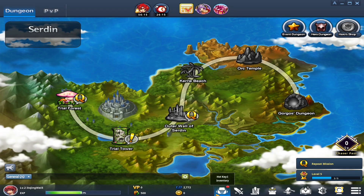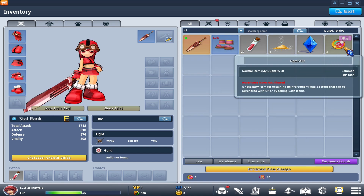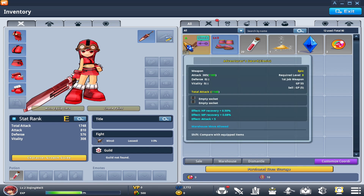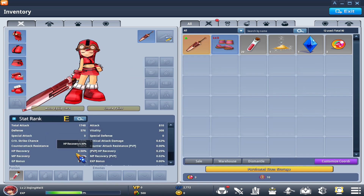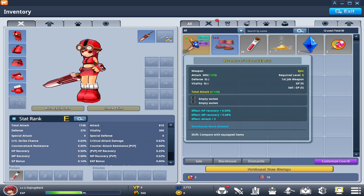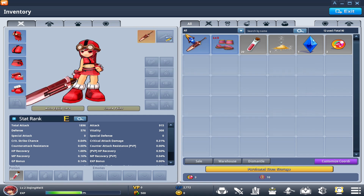You'll now see you have something in your inventory. Anything with a green arrow in the top left corner means it actually increases your stats if you equip it — specifically your main stat, which is your total attack stat. That's highly important because it ties into your special attack, crit chance, critical attack damage, attack, and vitality. Anytime you see this green arrow, just equip it. If it has that green arrow, 99.99% of the time it's better — unless you're going for a specific look, because every piece of armor or equipment you equip actually changes your character's appearance.